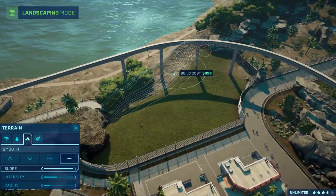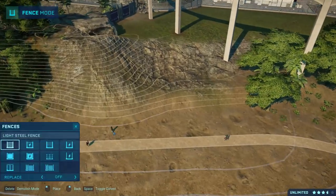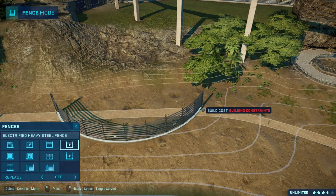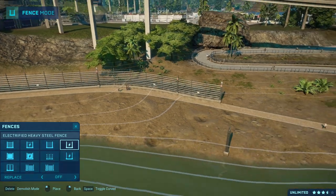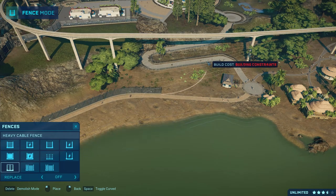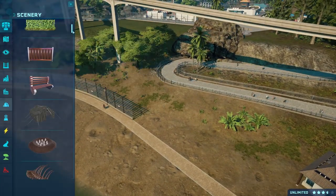Shuvuia is a small alvarezsaurid. Alvarezsaurids are really odd dinosaurs — those specific ones have really short, powerful forelimbs with one big claw on the end, so they're really used for digging and probably looking at termite mounds and stuff like that. They were hyper-specialized. Sargan itself is a pretty stock-standard dromaeosaur, almost.